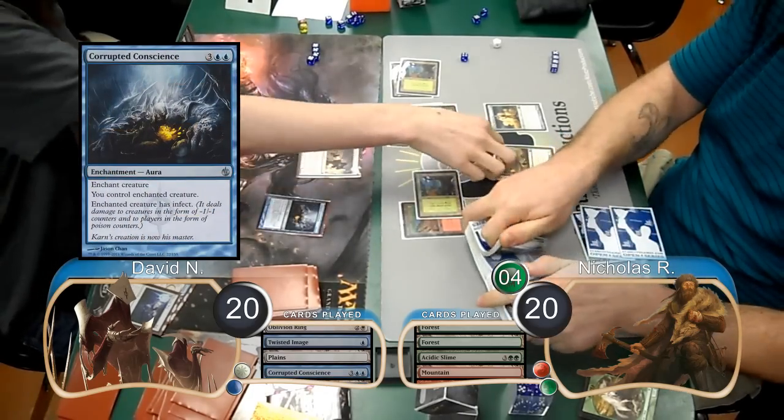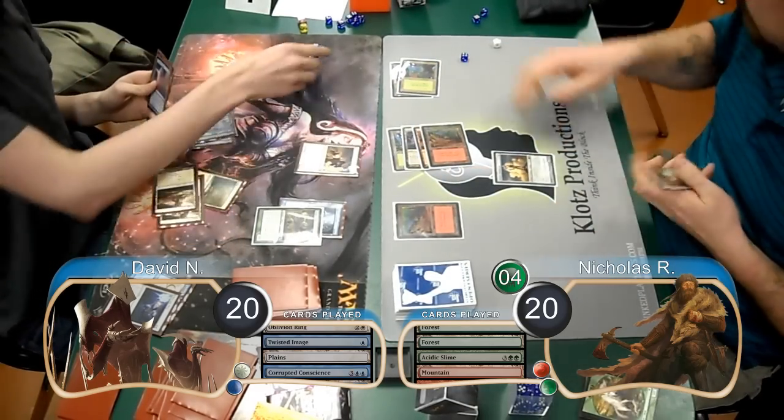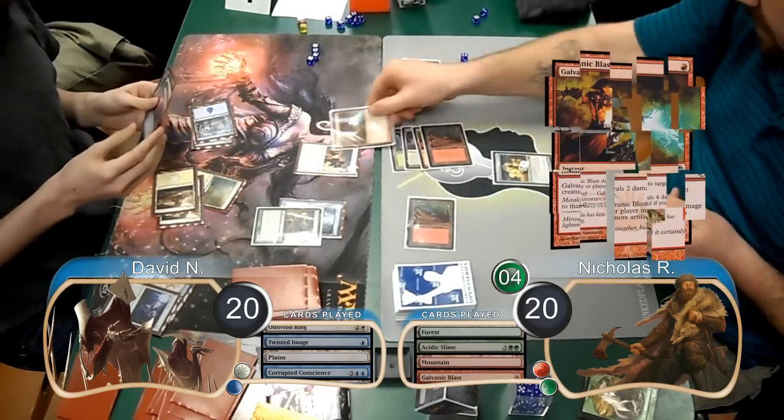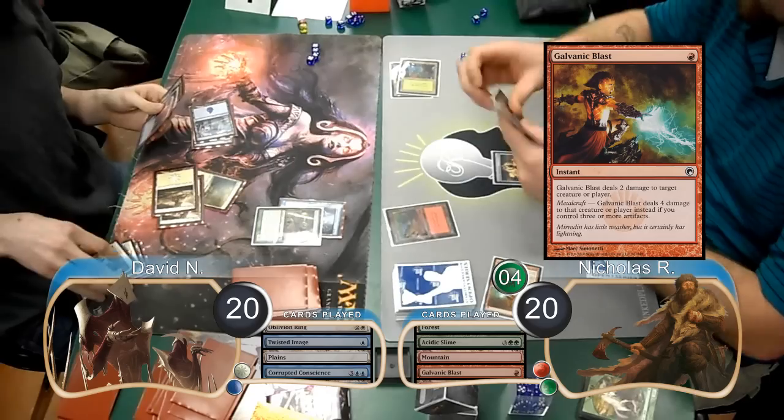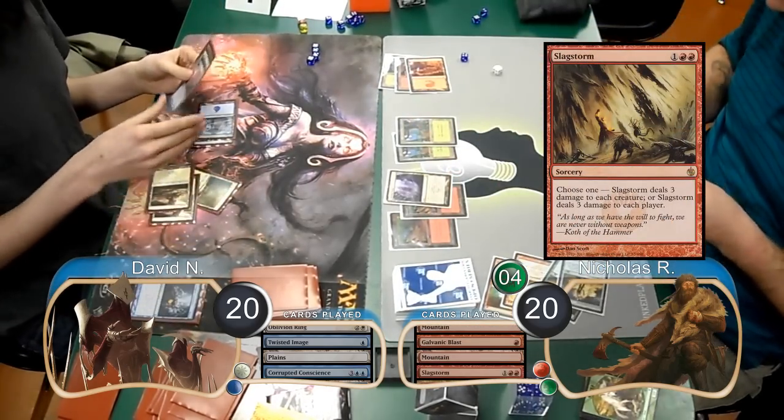David then used a Corrupted Conscience to take the Acidic Slime and then attacked with his Norn again, so Nick blocked it with his Simulacrum, turning it into a 1-1. Nick then finished the Norn off with a Galvanic Blast. Nick used a Slagstorm on his next turn to kill all the creatures and draw a card from his Simulacrum.